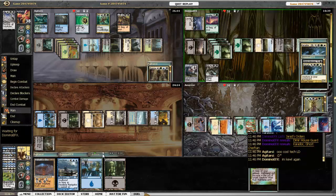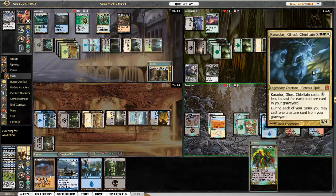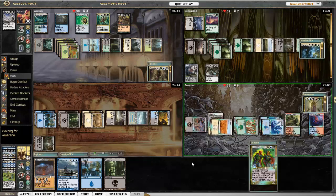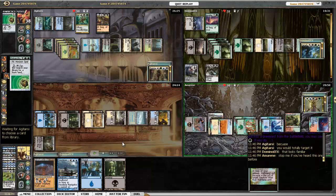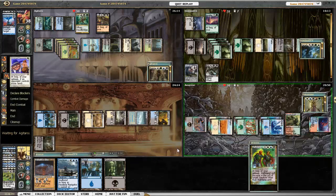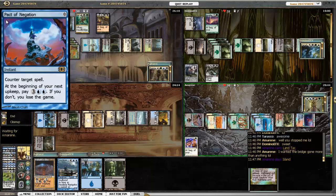There's the Runescarred Demon from Carador, and he searches up Diabolic Tutor — specifically Dimir House Guard and Carador. I think he put Carador in his graveyard which ended up getting exiled or going to the Command Zone. Corona plays her own Sylvan Primordial, but Damia had Pact of Negation to counter it. Then Corona plays Land Tax, which is always a good card.